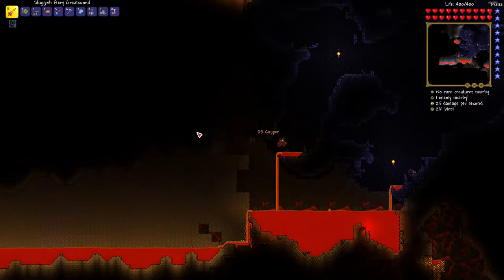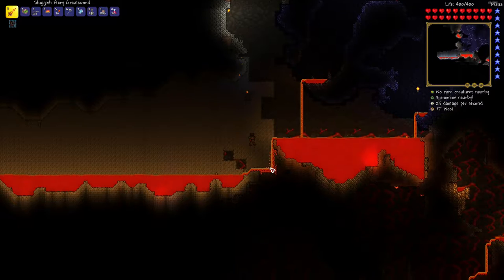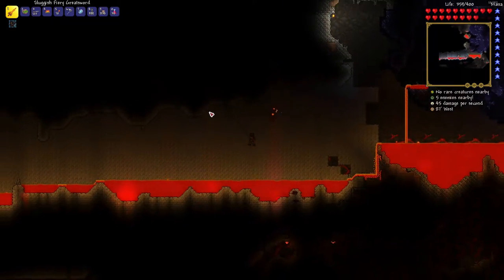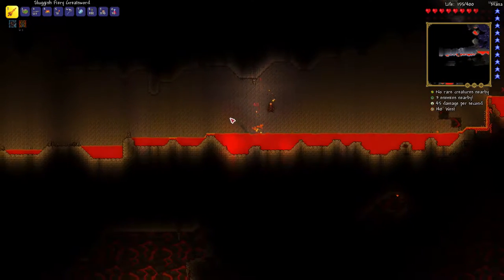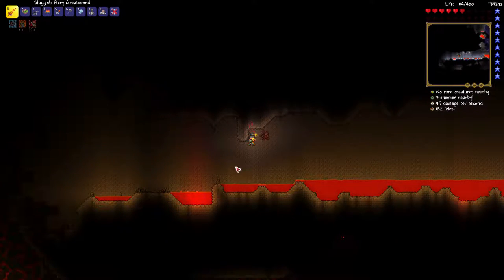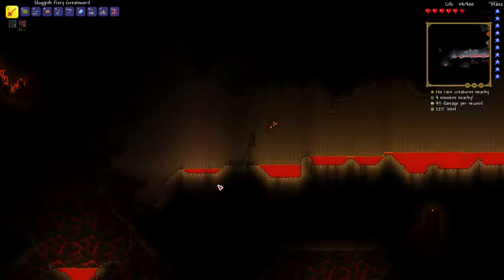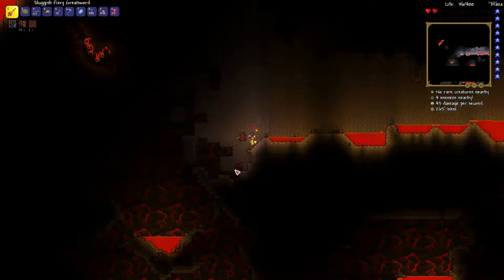And a worm. You better not knock me into the fire there, man. Just don't do it. Living it dangerously, guys. I touched the lava. And again. And I'm in the lava. Wow, this is riveting gameplay here, guys. I live dangerously — that's what I do. Safe spot — and still touched the lava. Wow. Well, I sense a death coming in my future.